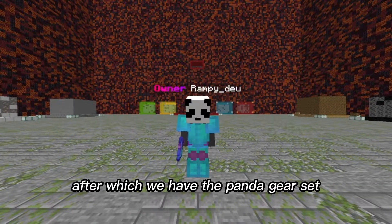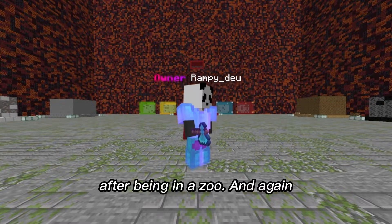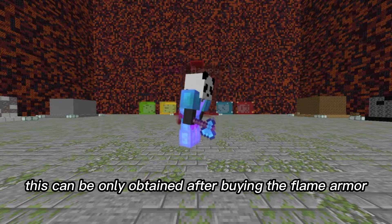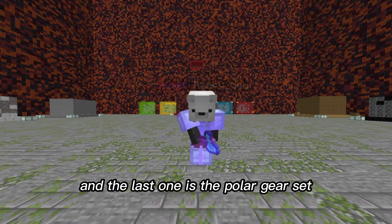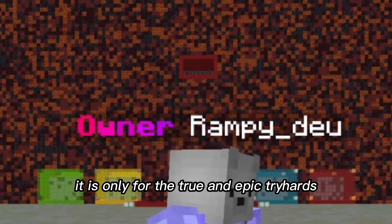After which we have the panned gear set. I got the idea of making this armor after being in a zoo. And again, this can only be obtained after buying the flame armor. The last one is the polar gear set — it is only for the true and epic tryhards.